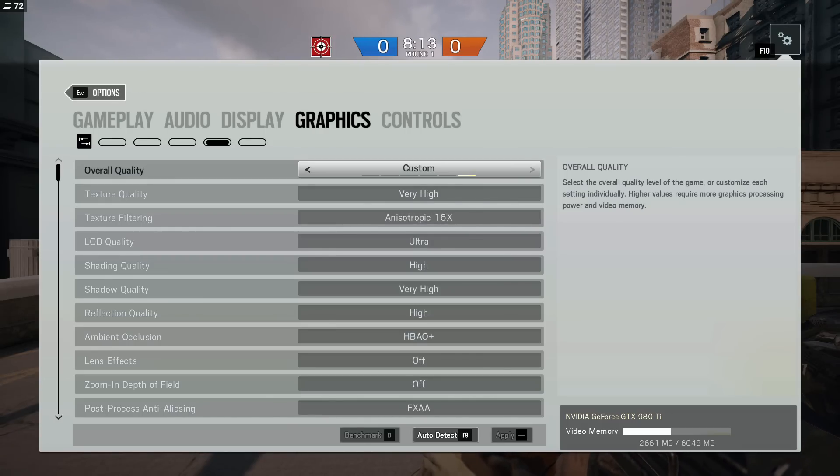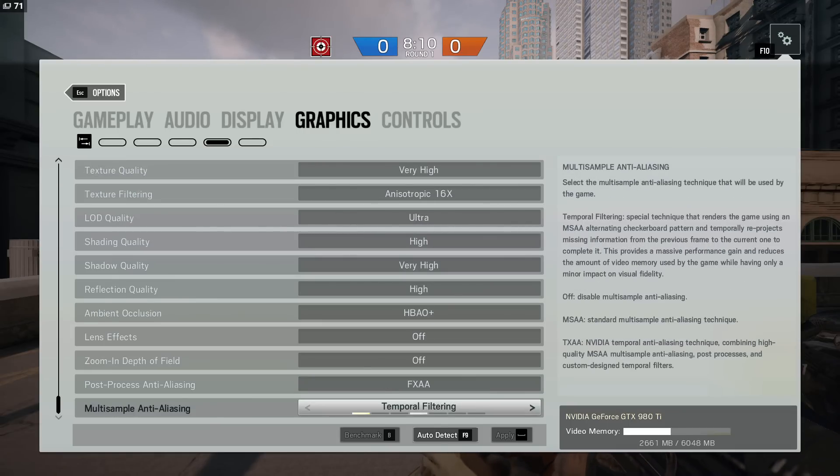The most important one for me at least is making sure that you're using temporal filtering, because the FPS gains that you get from this are absolutely incredible and the graphical difference is extremely minimal. So let's take a look at the TXAA 4x technique. You can see now I'm at 72 FPS — bear in mind that I'm recording so FPS is going to be a lot lower than it should be; I'd usually be at about 110 right now.